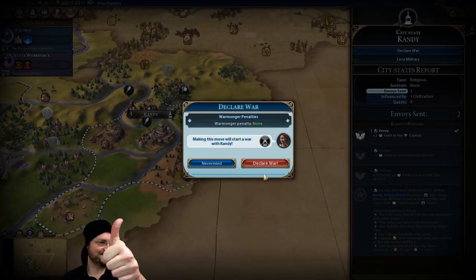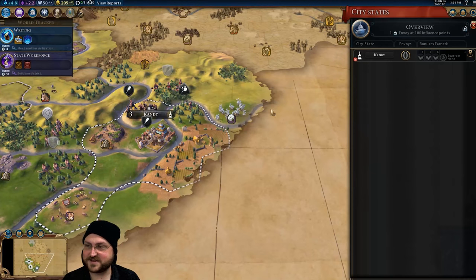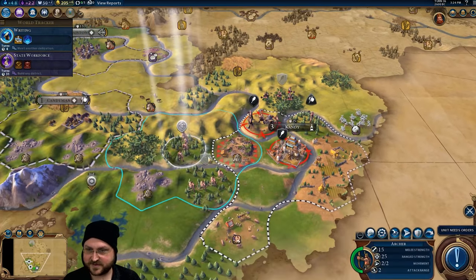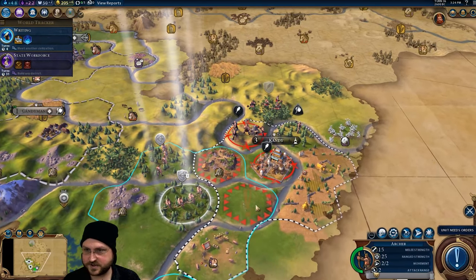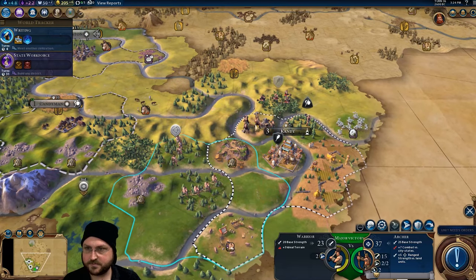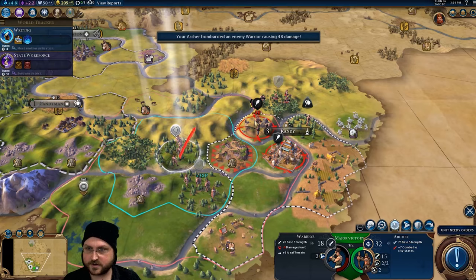Warmonger penalty — none. Not that we've even met anyone who would be aware that I've done this. They've got two envoys. It's a little unfortunate, but they had the bad luck of spawning next to me. We need a little bit more living space — we're trying to form up the HRE, right? So I'm going to focus fire primarily on the warrior here first.